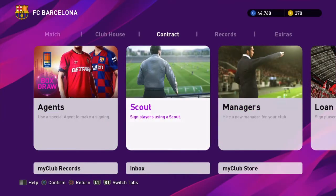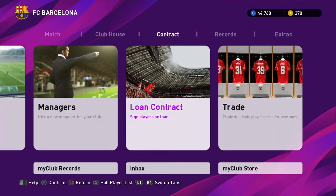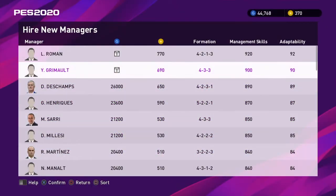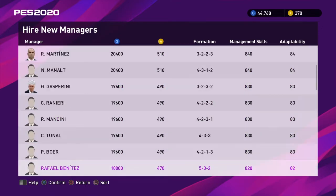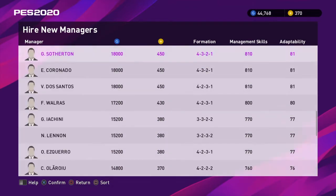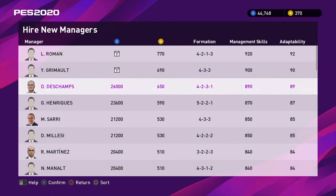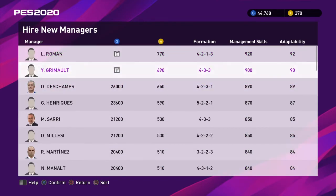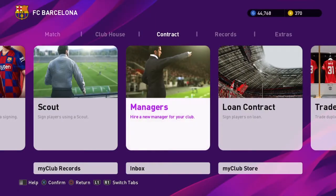Now I'll show you how to get a manager. I wouldn't recommend loaning a player, and the Trade option requires three of the same player which is kind of dumb. Click on Manager with X and these are all the managers you can get. I have some of the best managers — if you're just starting PES you'll have some of the worst, but just grind and you'll get there. Having the best manager isn't always the priority — I have Southgate who isn't the absolute best manager, but he has maximum familiarity, which I'll take over a better manager with bad familiarity.